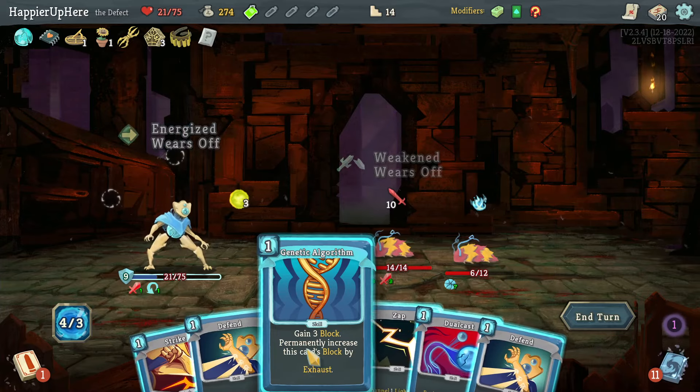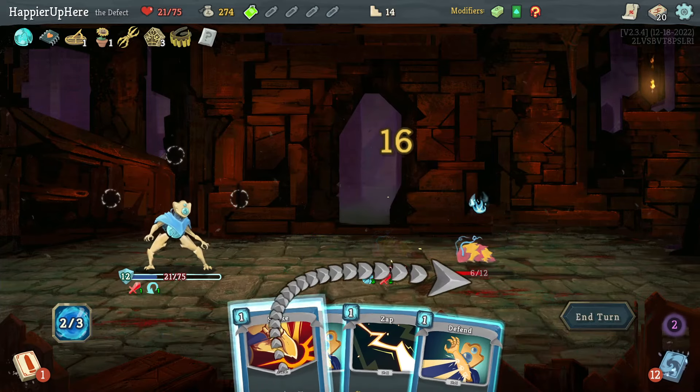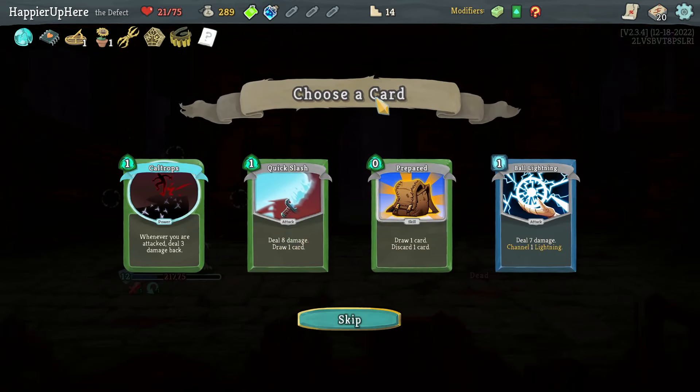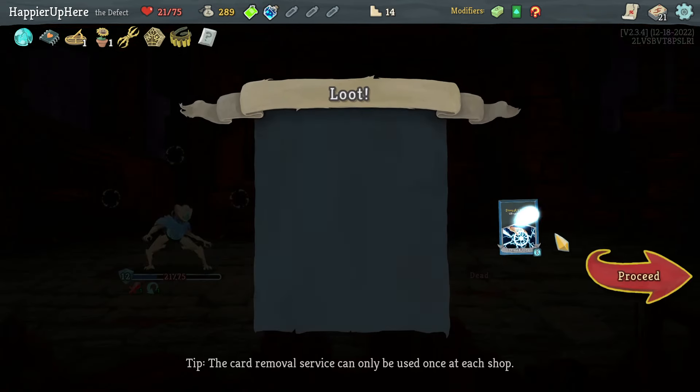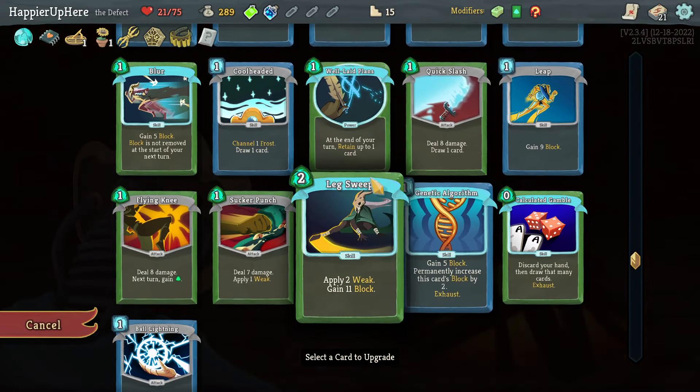I'm almost fully defended — there's Genetic Algorithm which I definitely want to play. Dual Cast and a strike to kill. Offered Swift Strike, Quick Slash, Prepared, Well Lightning, or Ball Lightning — Ball Lightning seems like a solid attack card. Let's take that.